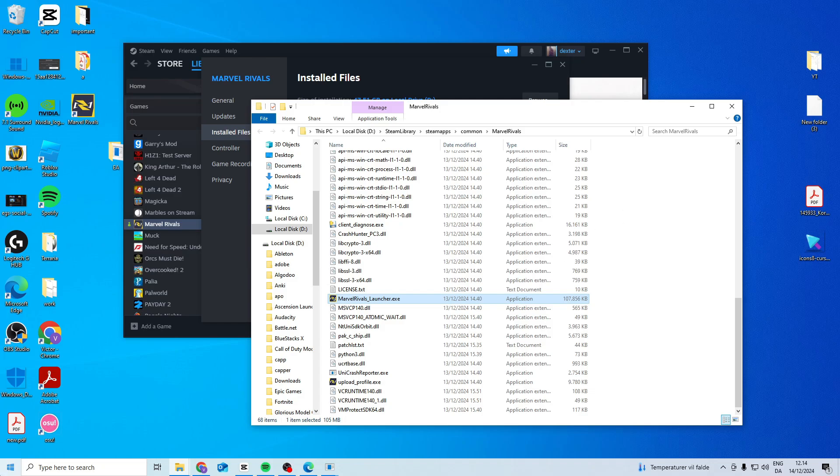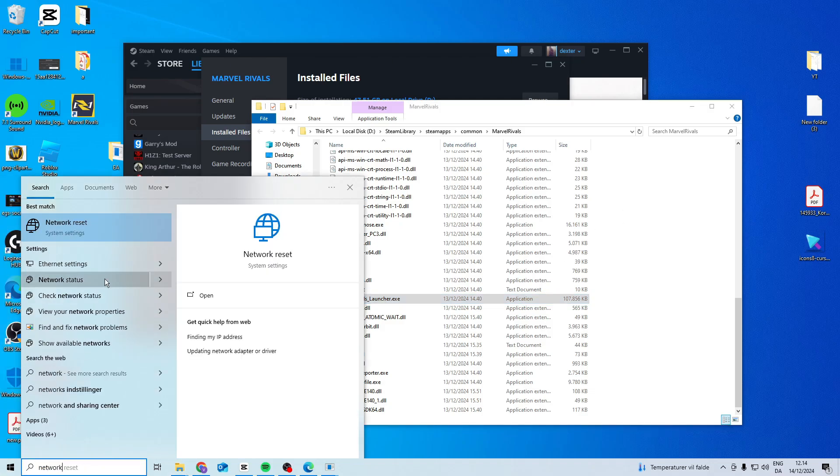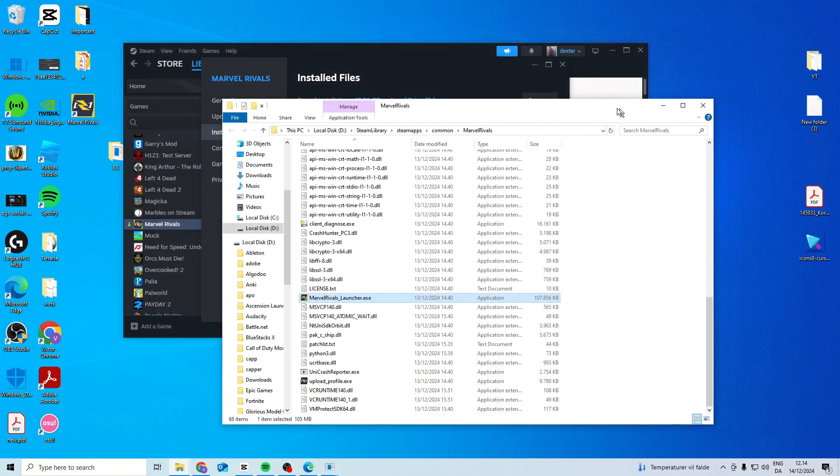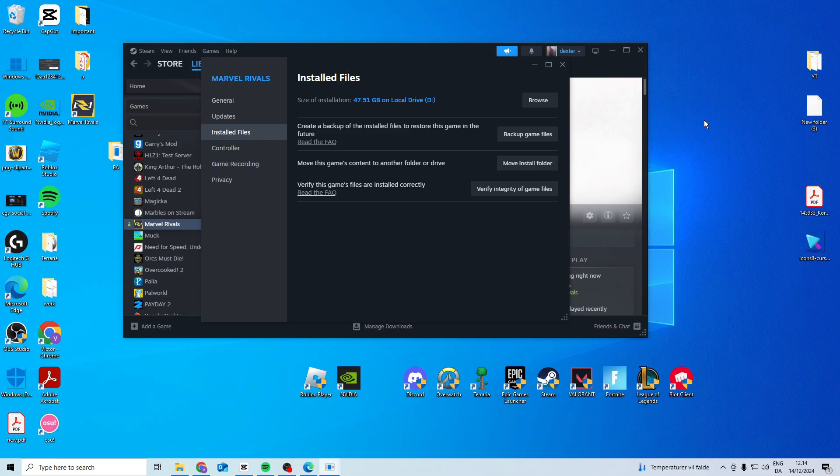Now if it's still not working for some reason, come here and search for network reset. Press reset now and it will restart your PC. And then as a last option, if none of these work, find your router inside your house, unplug it for a few minutes and then plug it back in. After that your network will completely reset and that might also help fix the issue.